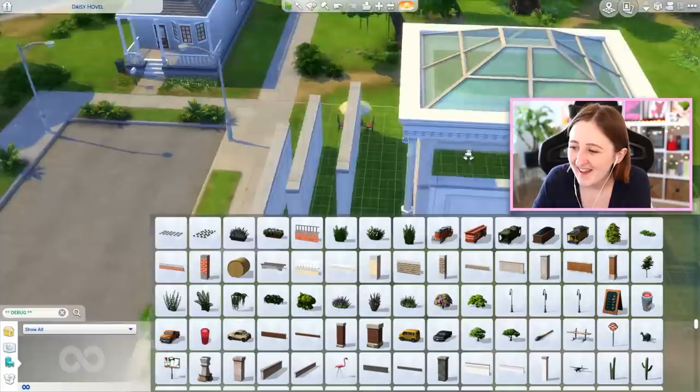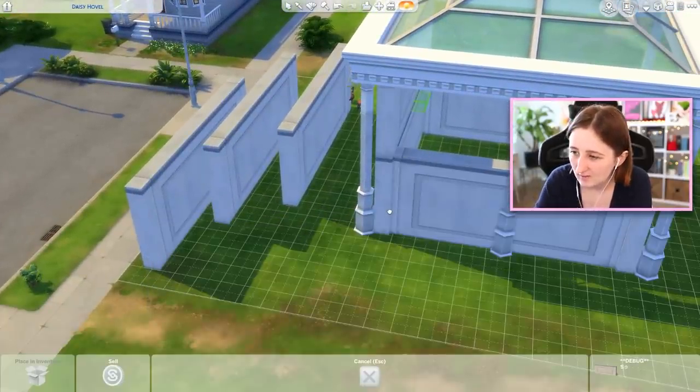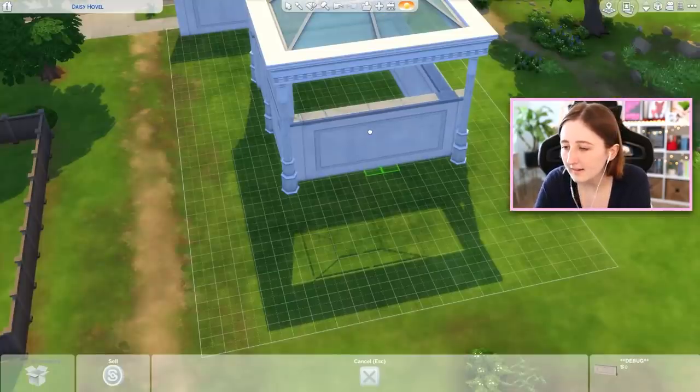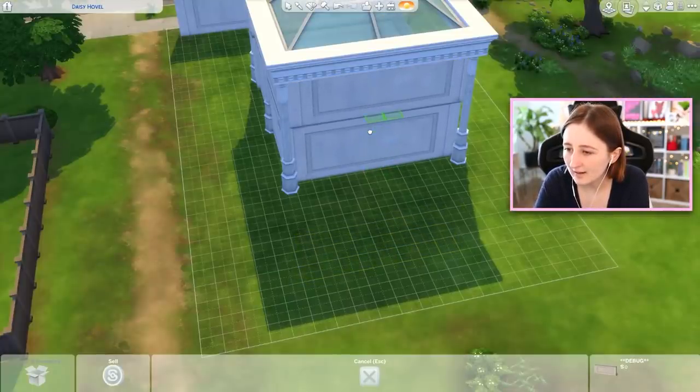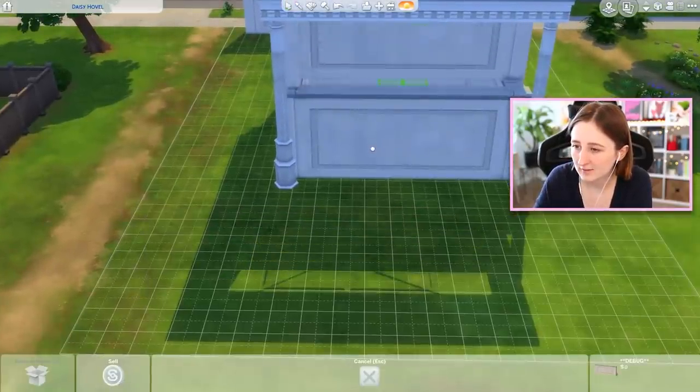Okay, we might be onto something here. It's kind of clipping a little bit, I don't know how to make that stop. I thought I raised it up high enough. There we go - that works. And listen, even if we don't have any windows, that's probably okay. Because we don't need windows because we have a glass ceiling. Why does this fit like perfectly? It's kind of scary.